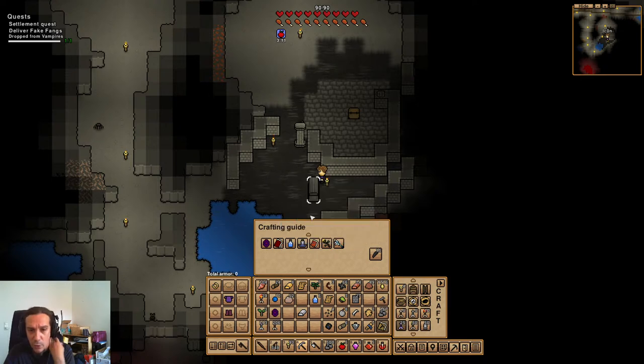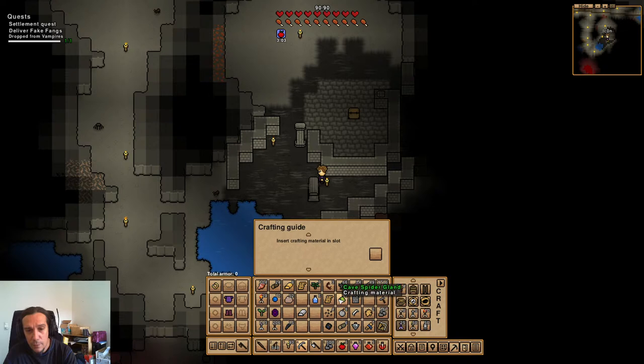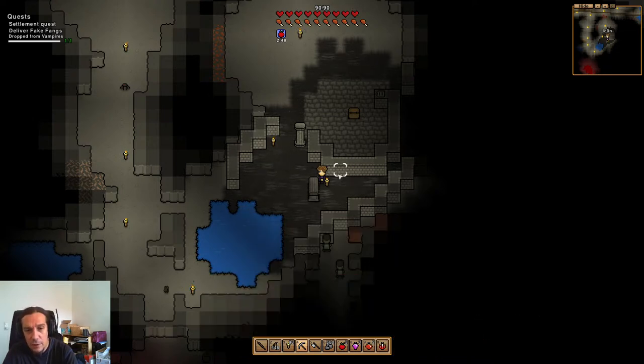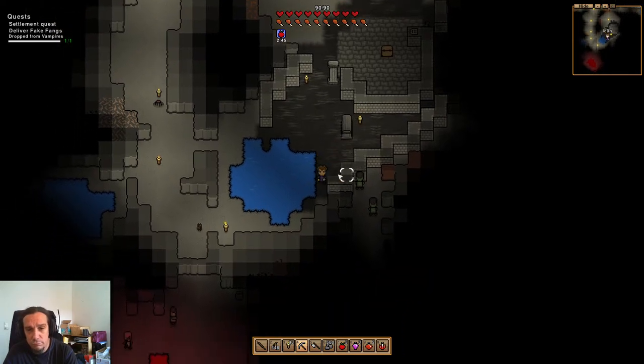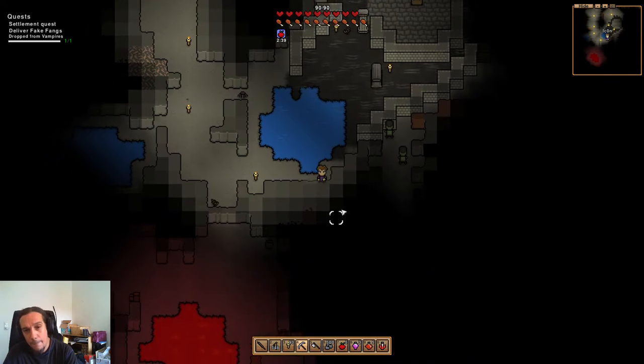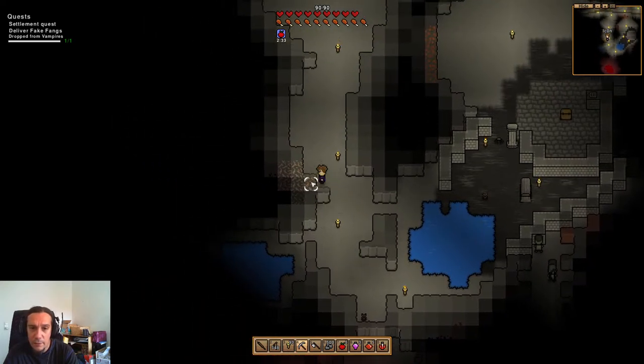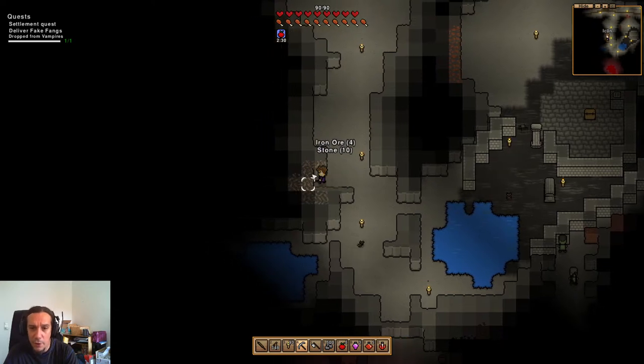We can upgrade the blood bolt if we figure out how to make a book. If only I knew how to make paper. You can also loot blood bolts out of these containers. The drop rate for the blood bolt spell might be extremely low, it may have been removed, or I'm just unlucky. I would assume the latter.